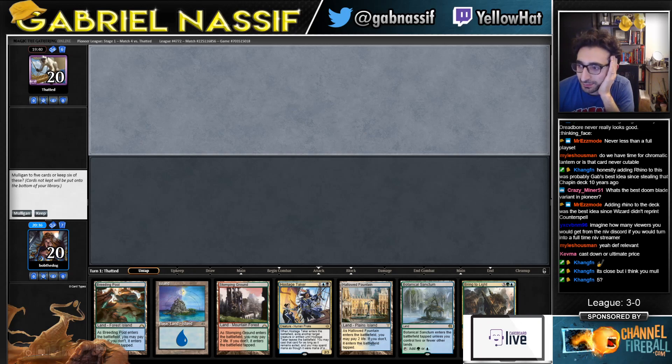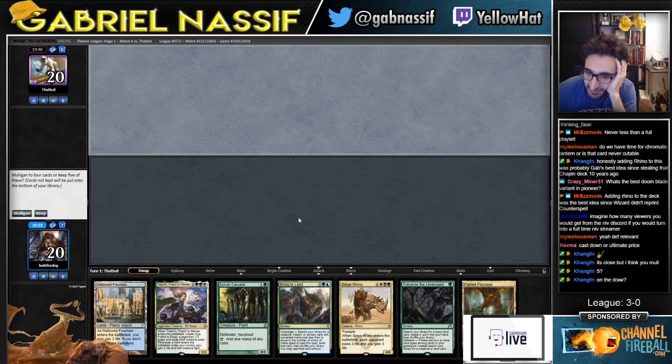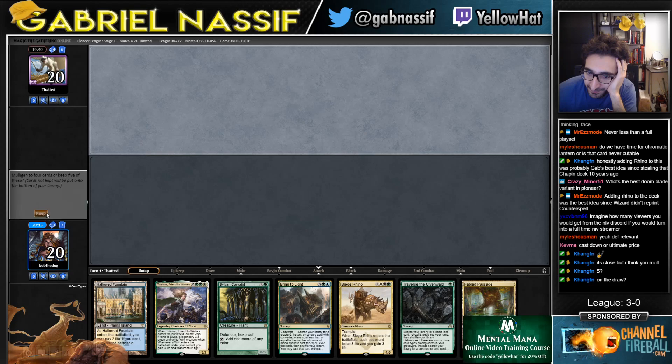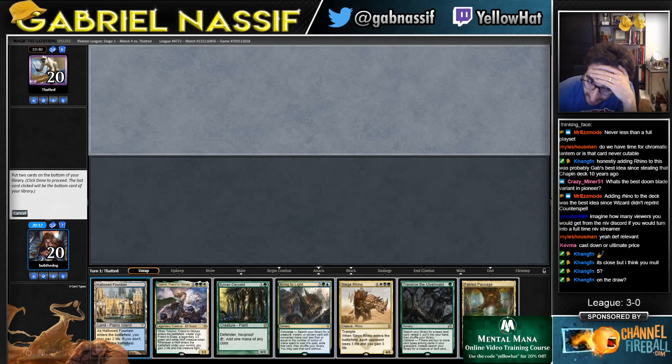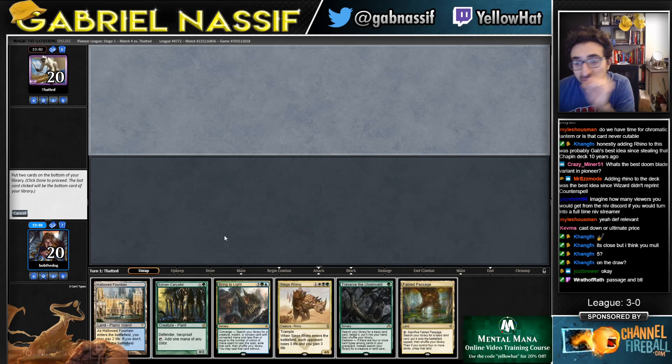Now I think I go to five. All I have to do is Caratid into Niv. This is a matchup where I probably want to mulligan. I don't even have black mana. Alright, I'll mulligan again. Get Forest, play Caratid. But it does get rid of Bring to Light — it is Bring to Light, it's just also my rights — I have to get rid of two. Oh, I guess it does get rid of Traverse.